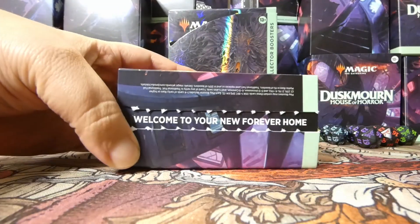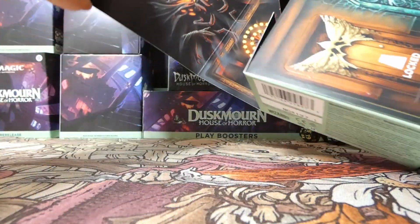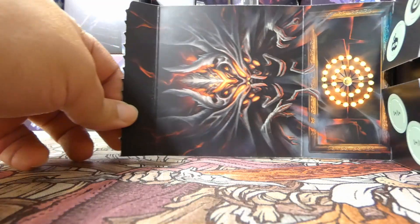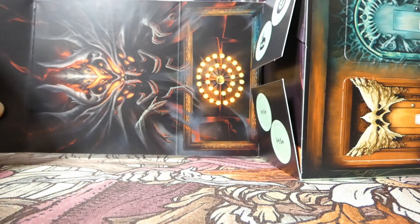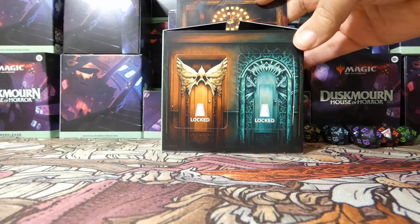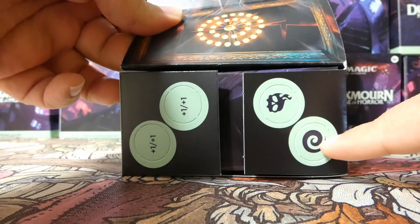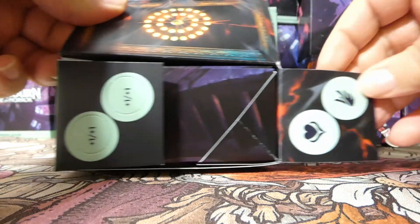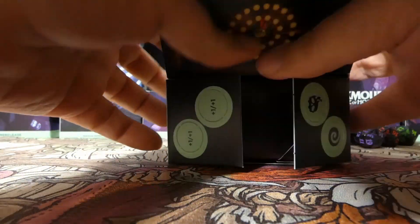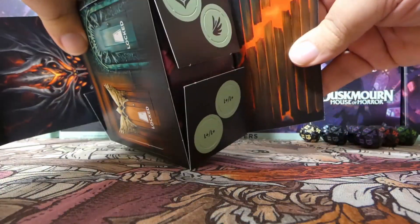Welcome to your new forever home in Duskmourne House of Horror. You can see the sideways image of Valgovoth there. There's a chandelier as well. There are the locked tokens for the doors, two different ones. Inside the box you have finality, lifelink, flying, plus one/plus one counters, and minus one/minus one counters on the box itself. There's more on the other side as well.